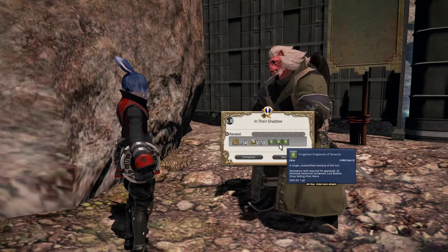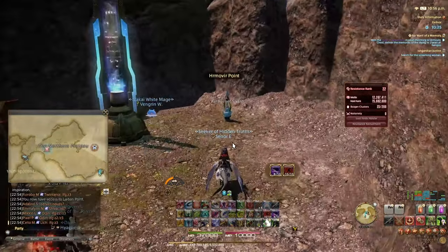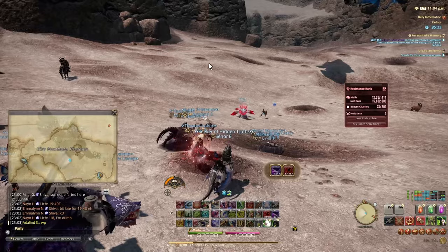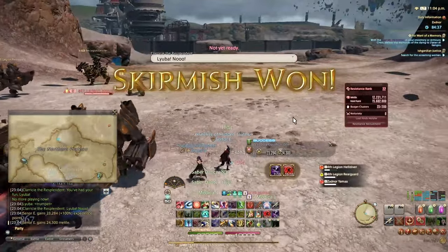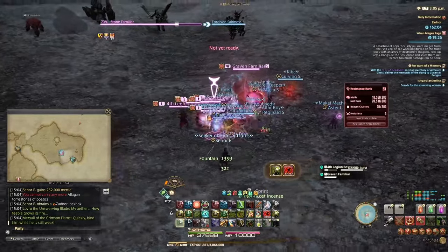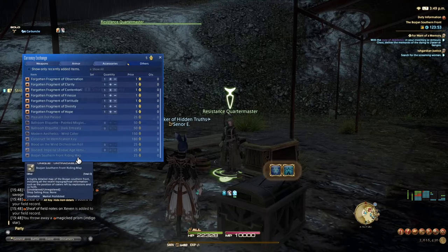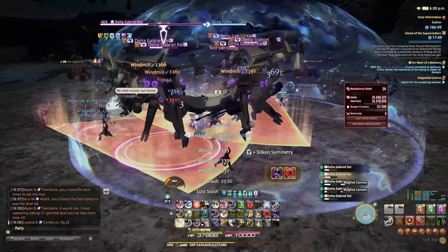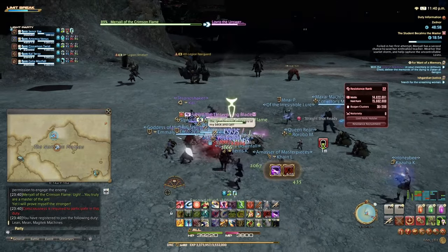At rank 22, you unlock the last area, Zone 3, and two remaining Aetherytes become available — Yeban and Harmovir Point. I suggest immediately attuning to both as you'll spend a lot of your time in Zone 3. Zone 3 is where most people hang out — skirmishes here are done incredibly quickly and it's worth finding a party to join for easier gold ratings, as these are mostly tied to aggro generation. If you have a hard time finding a group, consider taking a tank job or a Lost Providence action to help get gold ratings. Also, if you have clusters to spare, you can buy the map that allows you to move more quickly through Bozja areas. The amounts of mettle needed from ranks 22 to 25 are pretty high, so it might still take a few hours to finish this part.